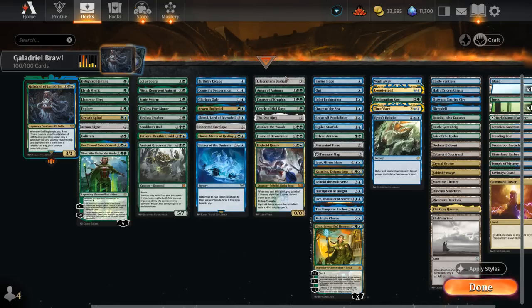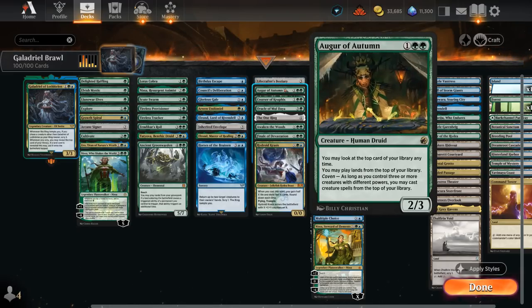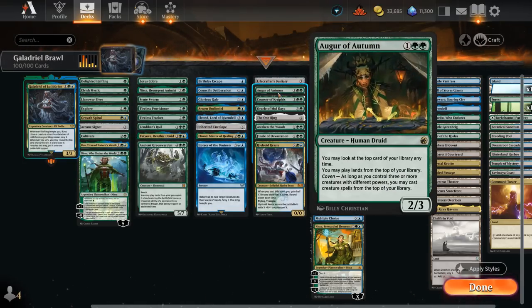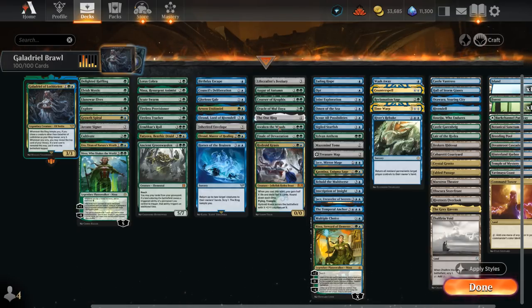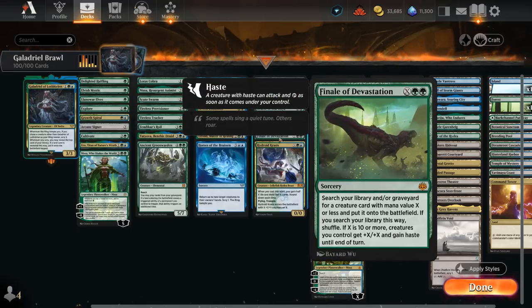For card draw effects, we've got Beast Within — if we pay a green mana when we cast a creature spell we get to draw a card, and we also get to Scry 1 on upkeep every turn, so it's excellent alongside Galadriel. Augur of Autumn lets us play lands and eventually creatures off the top — having 2 power alongside a 3-powered commander means we only need one more creature to round out our coven to start playing creatures off the top as well. Courser of Kruphix can gain life with landfall while playing lands off the top. Oracle of Moldiah lets us play an extra land off the top. The One Ring can be activated to draw extra cards turn after turn. Awaken the Woods is awesome alongside all the other landfall cards since we can spend mana on X, make a bunch of 1/1 Dryad tokens that are also lands, so every one of those tokens enables landfall.